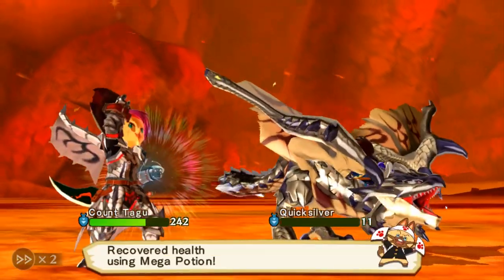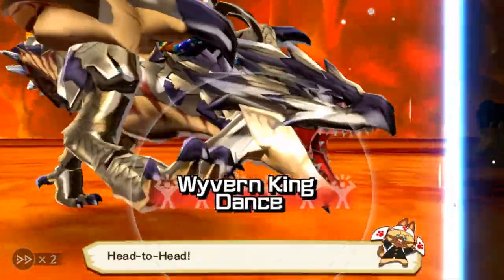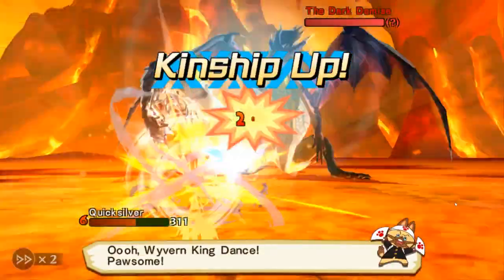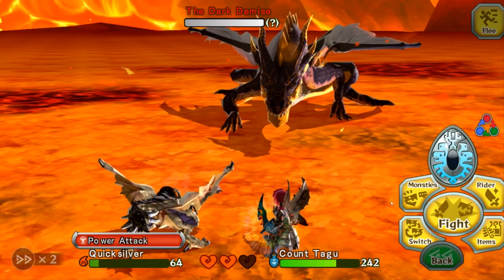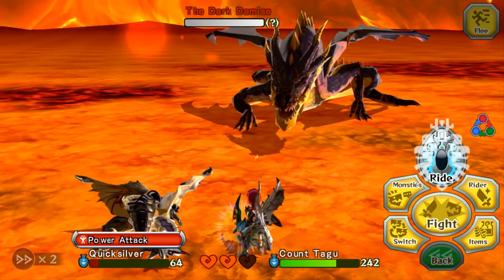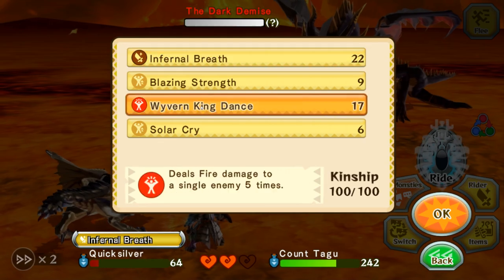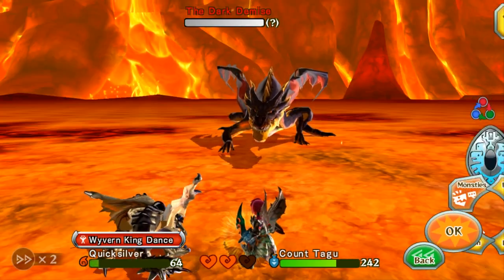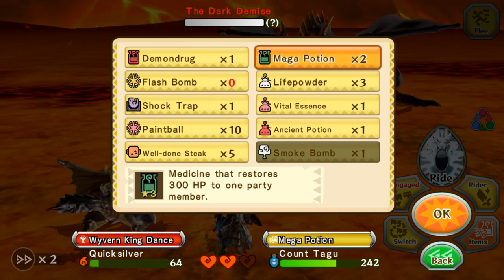We haven't lost another heart yet, and it's doing a technical attack, which is very good for us. Two technical attacks — so we could ride now. But I think what we're gonna do is continue with the Wyvern King Dance, heal up again, and next turn we're gonna ride out!